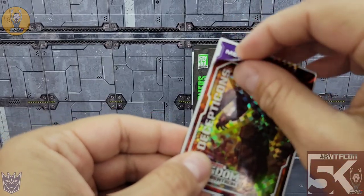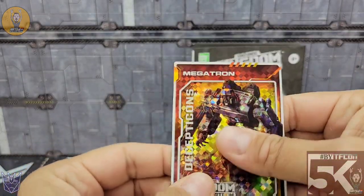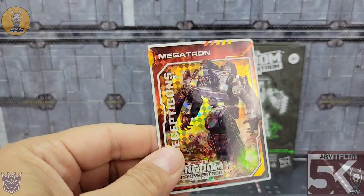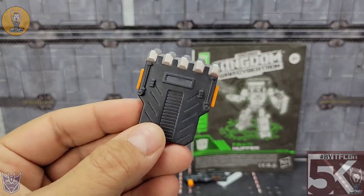This has Megatron on the front and his evolution on the inside. A quick update — I did a video a while back about the cards. It just seems like there's a different destiny card on the inside than what we had in the first wave, so not necessarily a rarity thing, but that's that.